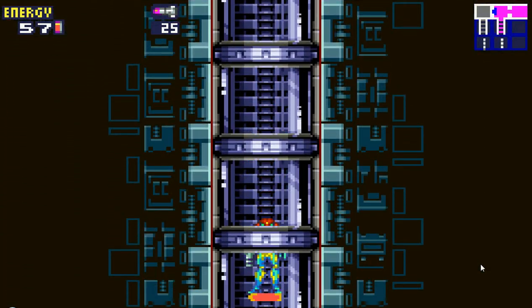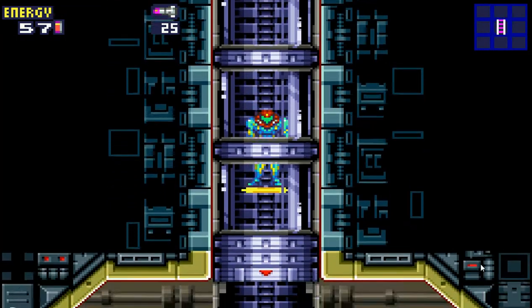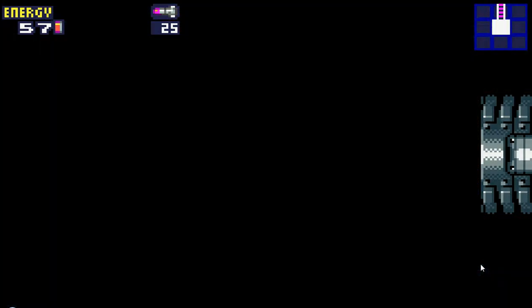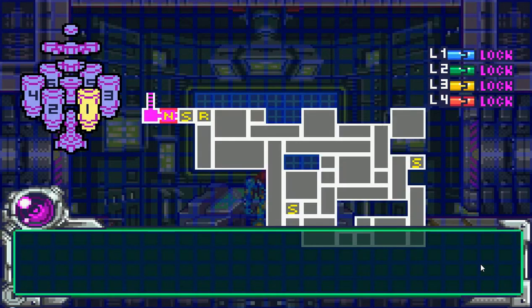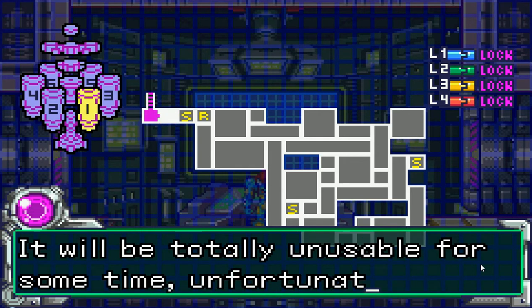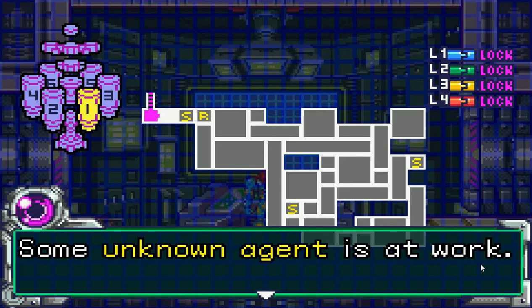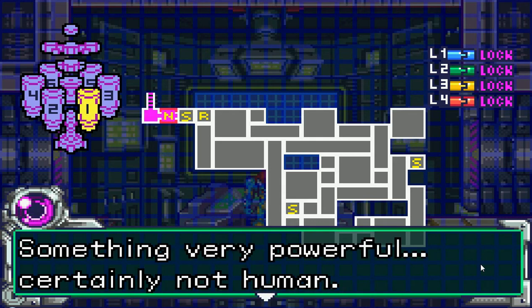Down we go into Sector 1 SRX, which is an SR-388 environment. Let's talk to the computer: the main elevator leading to the Axiom Shaft has been severely damaged. We saw that — well, not Samus, but yeah. It's nature — actually, it is Samus; the power suit did it, that's for sure.